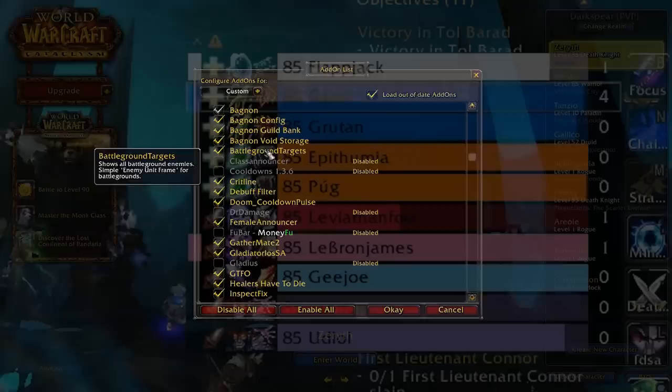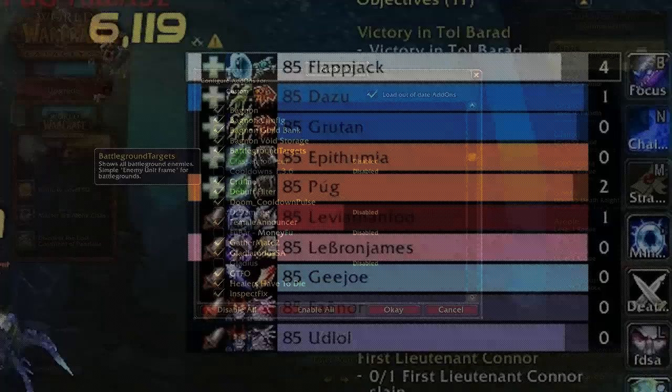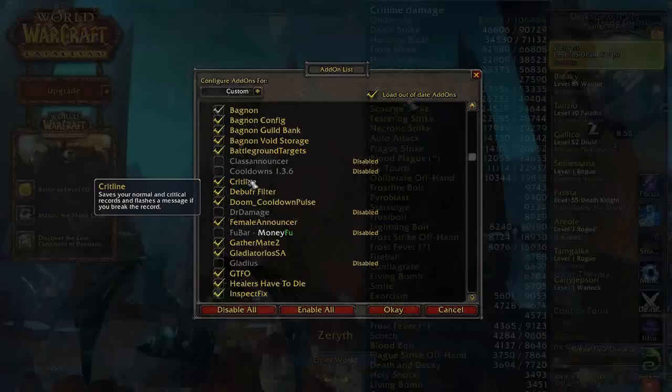My next add-on is Battleground Targets. This is super useful in battleground situations because it lets you see the opponents, what spec they are, what level they are if you're leveling, and all sorts of other stuff. I really recommend this one — it is a great UI to be using in battlegrounds.